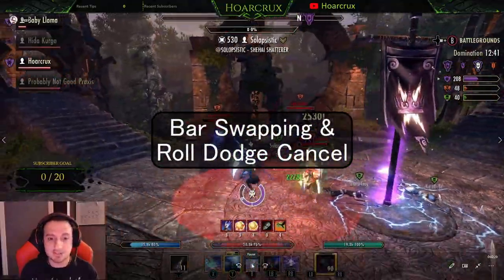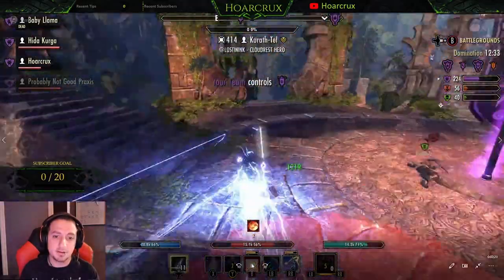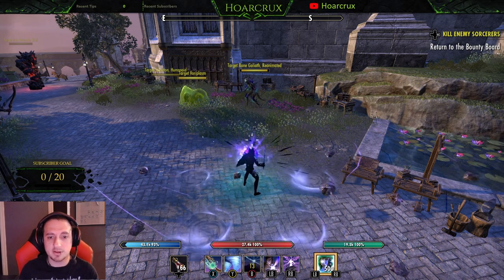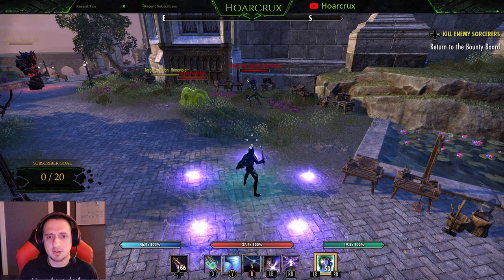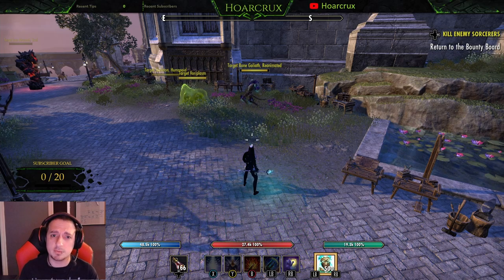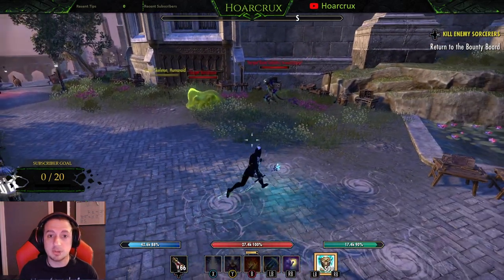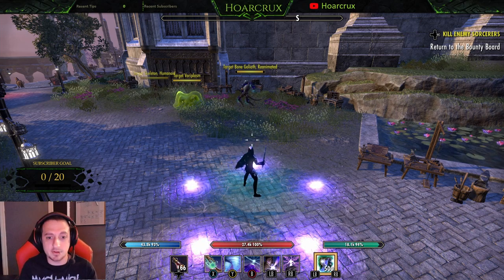Coming in at tip number four is bar swap canceling or roll dodge canceling. I'll show you here in this clip: mines has a really long cast animation — watch — mines, roll dodge. We actually abuse two mechanics there. The roll dodge cancel: for example, abilities like engulfing flames and frags have terrible, very telegraphed cast animations. When you roll dodge, you mask what you're doing. You saw that after the roll dodge you don't even see the cast animation for the mines — they just kind of shoot out.